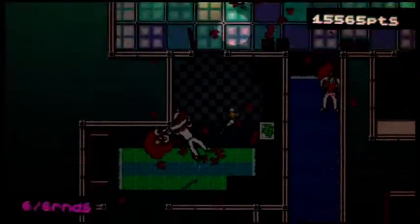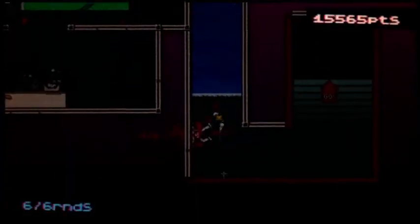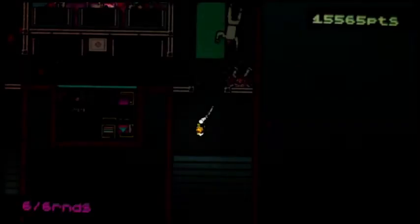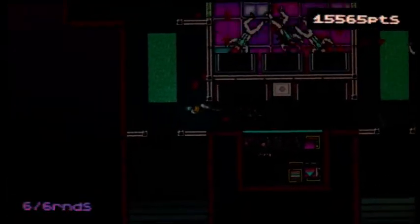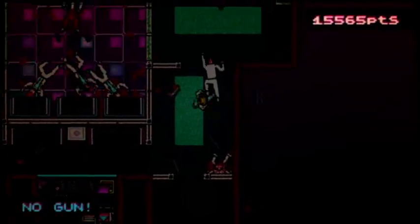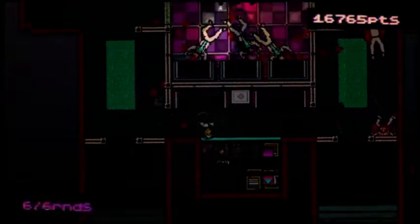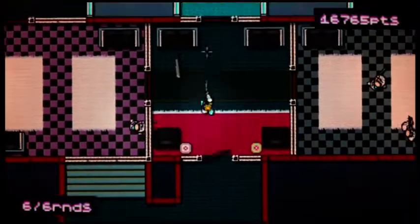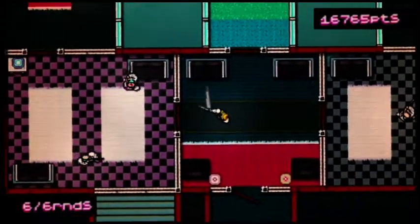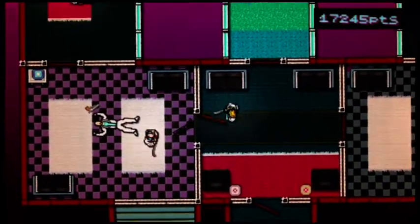Now we've completed that, we can backtrack back downstairs and go up that left hand side to finish out the chapter. Notice this hallway in the middle with glass panels lining the right and left — you definitely do not want to go into that hallway.